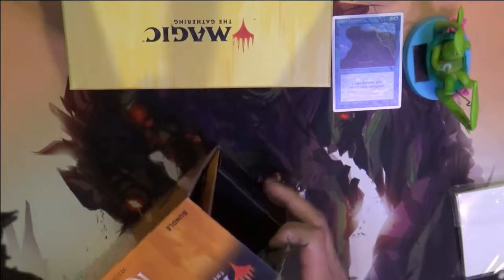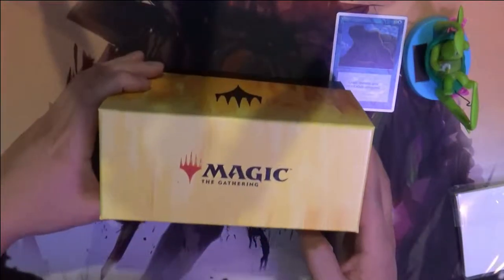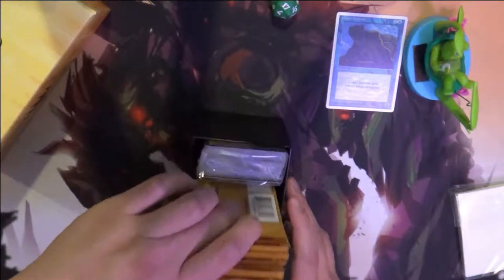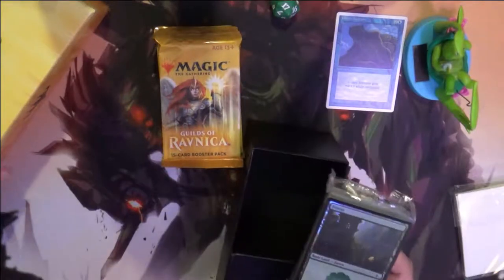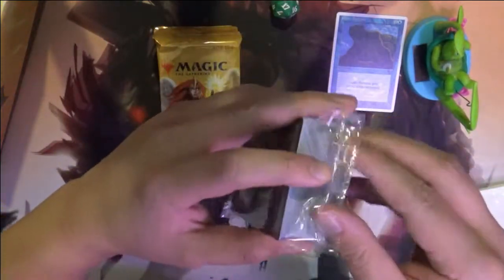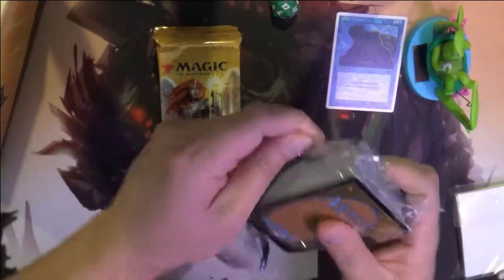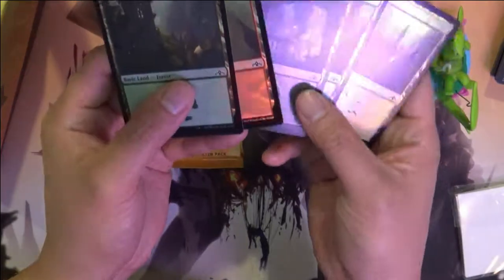Why I got this one — I can't say there's a whole lot from this set that I'm really interested in getting. Obviously getting more track lands is always good. I do watch Legacy every now and then. But one thing this bundle comes with compared to some others is the foil basic lands that I'm definitely interested in. Last time I opened some Dominaria cards I actually got a couple foil lands, but these ones are pretty cool.